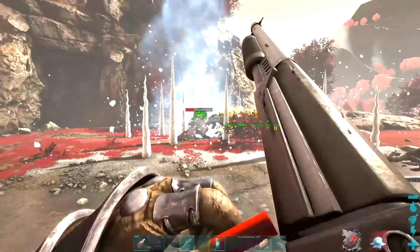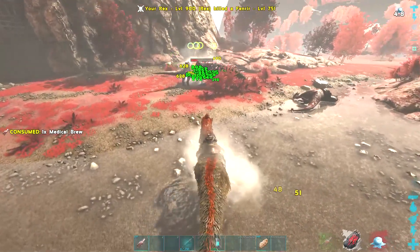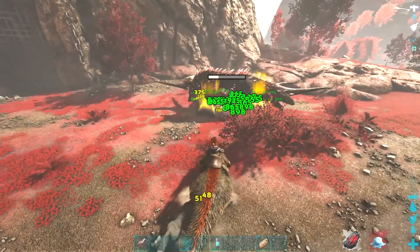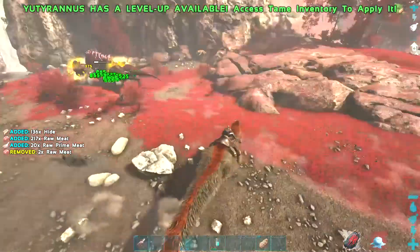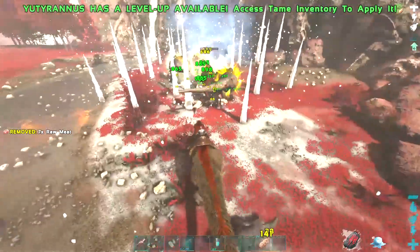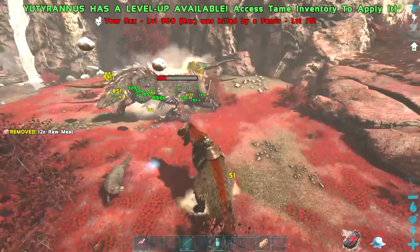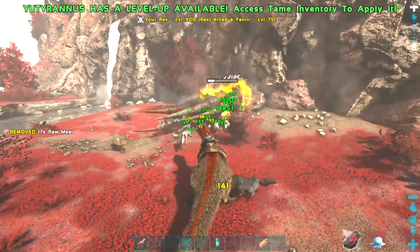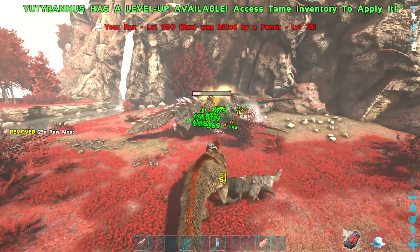How much health does this thing have? It does like a poop animation. It's dying but... I don't think this is as hard as the Dinopithecus King at least. And I must say I prefer the Dinopithecus King's arena, but this is still such a cool boss fight. And that ghost wolf thing is so scary — it just charges you and dismounts you. This is such a cool boss fight. And we also have the island bosses on this map.